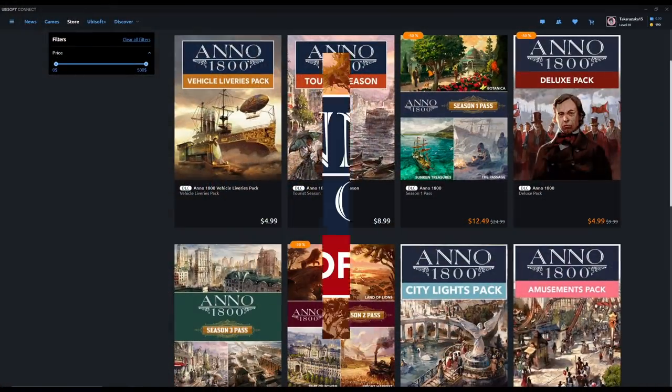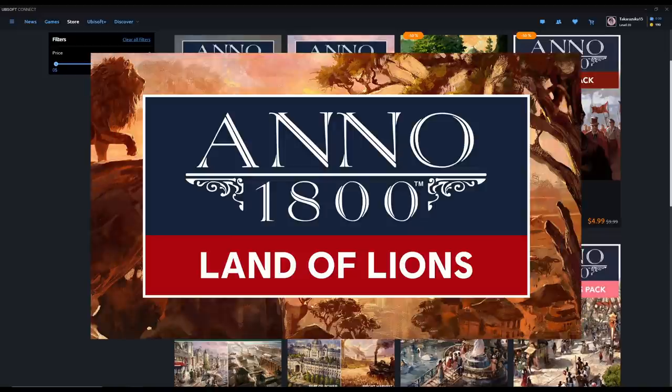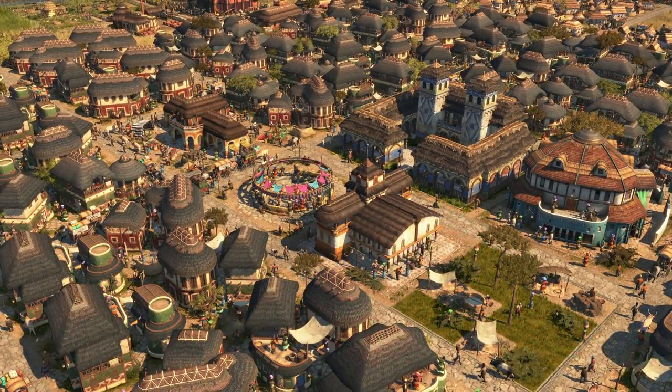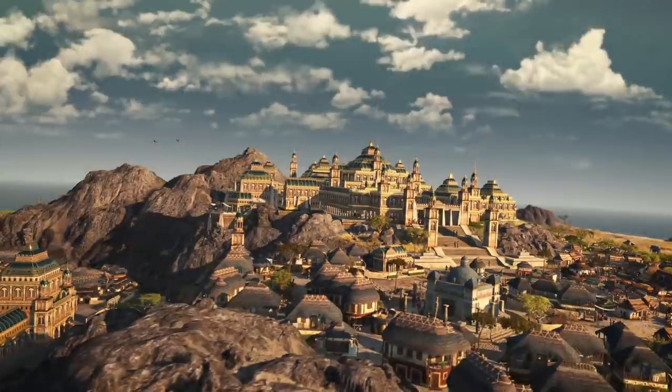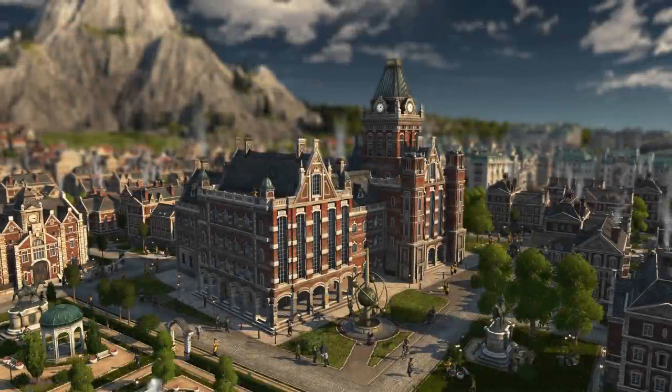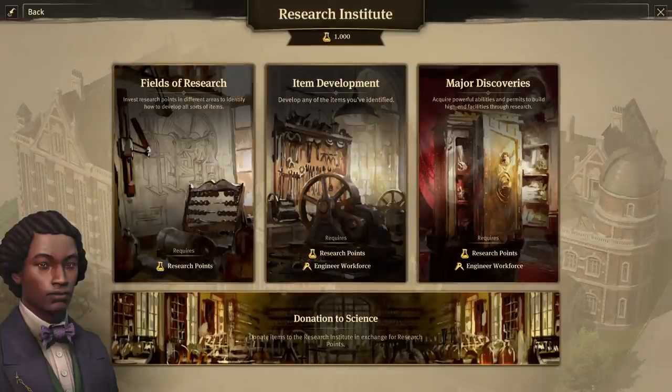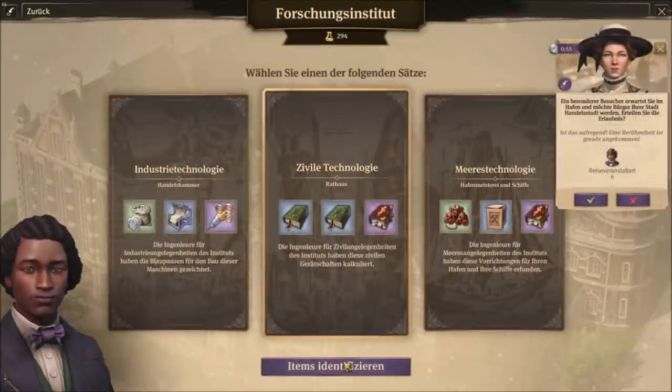Next up is Land of Lions. Land of Lions is kind of an obvious one for a lot of people because of the Research Institute. The Land of Imbesa itself, the elders and shepherds and all the stuff there — it's okay, not bad. The real power of Land of Lions comes from the Scholars and the Research Institute, which you build in the Old World or in Cape Trelawney if you have Sunken Treasures. The Research Institute allows you to craft specialists and items after you discover them — you play a little slot machine game and randomly discover most all of the items in the game.